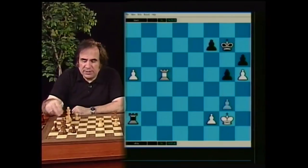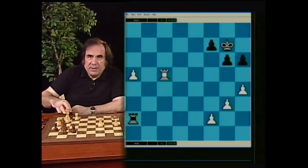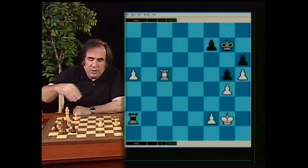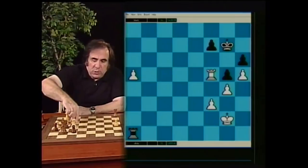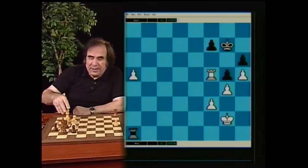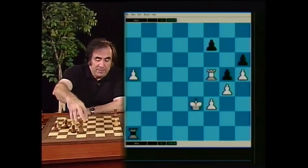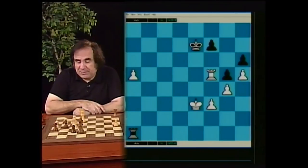If white could bring their king to the queenside without ever worrying about the kingside pawns, they will win easily. After g5, they can do it, because when they play g4, followed by rook to f5, and put the pawn on f3, all white's kingside pawns are safe forever. Now the king can simply march to the queenside and white wins very easily. Notice that black's king cannot go to the queenside because black would lose all their kingside pawns. So rook on f5 has an excellent position, and white wins easily.